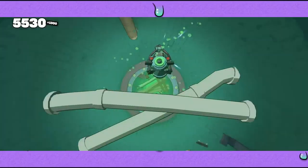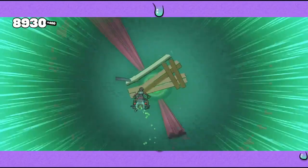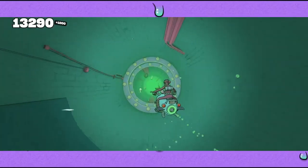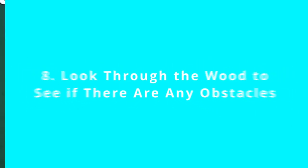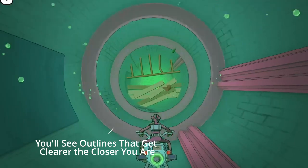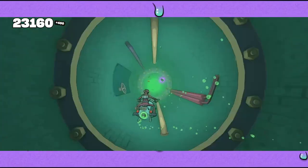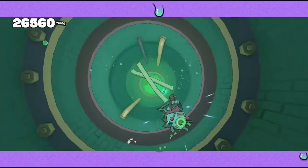Dashing earlier and breaking wood with the end of the dash makes it easier to react and see what's ahead. This helped me clear multiple back-to-back wood sections — three or even four or more — which used to give me trouble. Watch out for obstacles that kill you right after you dash through wood. Look through the wood to spot potential hazards ahead, and if unsure what's on the other side, break through the middle — it's easier to avoid anything in front of you from there.